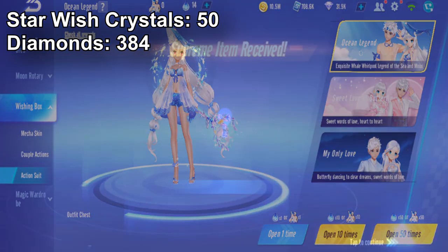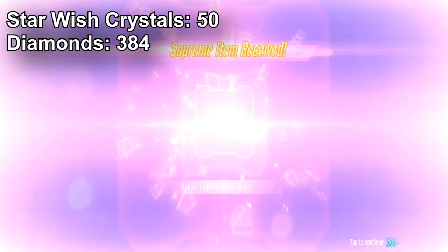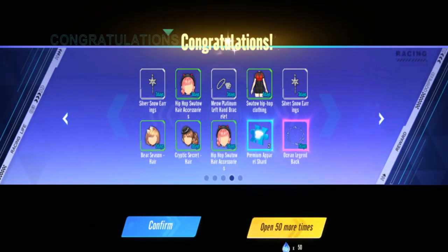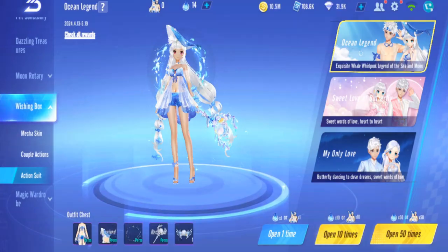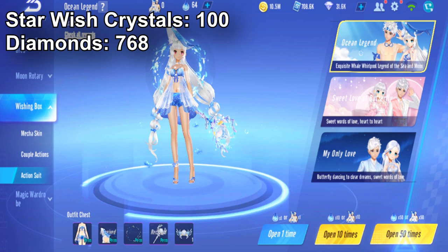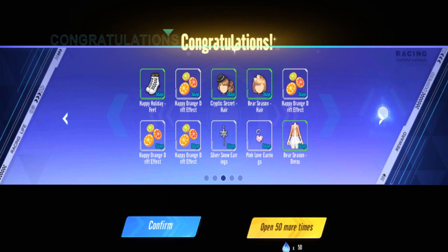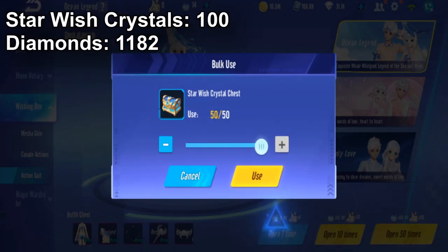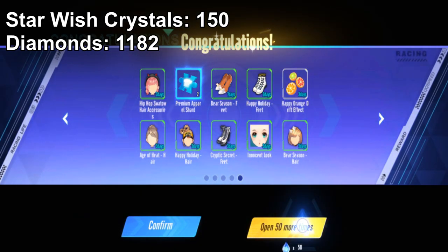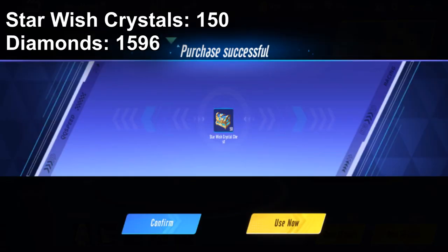First 50: got the hair, got the handheld, got a trial bag - that's two permanent items, the other one is just a trial. Second 50: got a ring - just one ring is enough, but that's all we have. Third 50: nothing. Fourth 50, this is kind of expected.